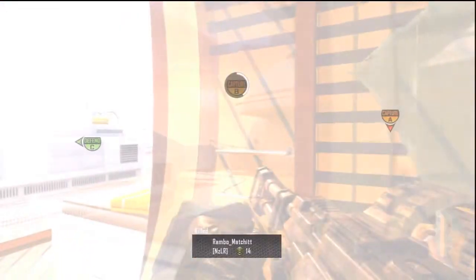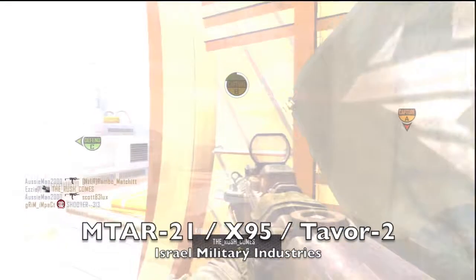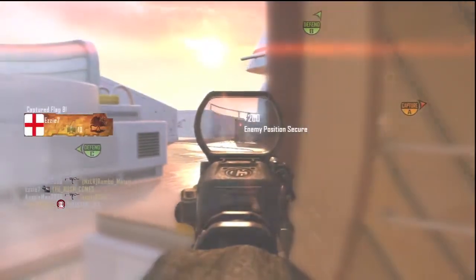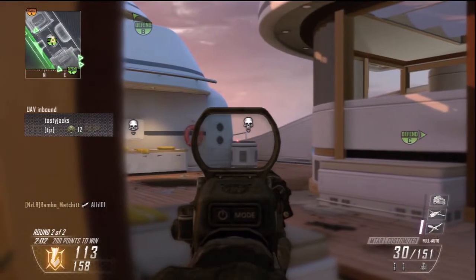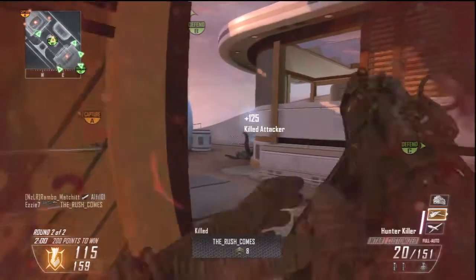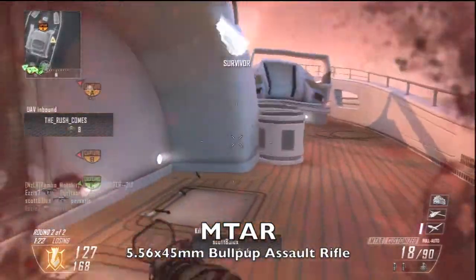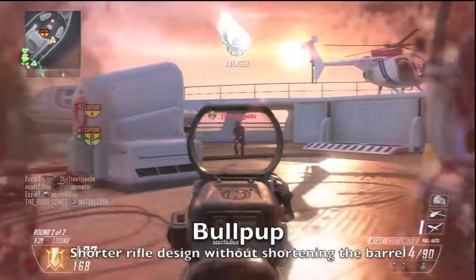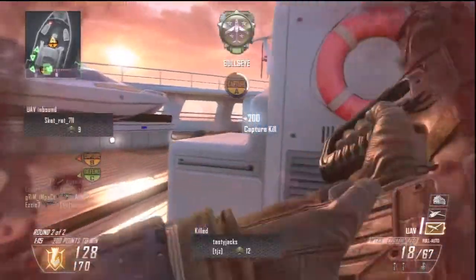So let's dive straight into it. The MTAR is the Micro Tavor. It's used by the Israeli Defense Force and it's a smaller version of the Tavor, especially made for Special Forces. It's a great weapon in real life — as good as the M4 because it chambers the 5.56, yet it's a bullpup so it has a much smaller barrel, allowing it to be used in close quarters. But unfortunately in Black Ops 2, it's just not that great of a weapon.